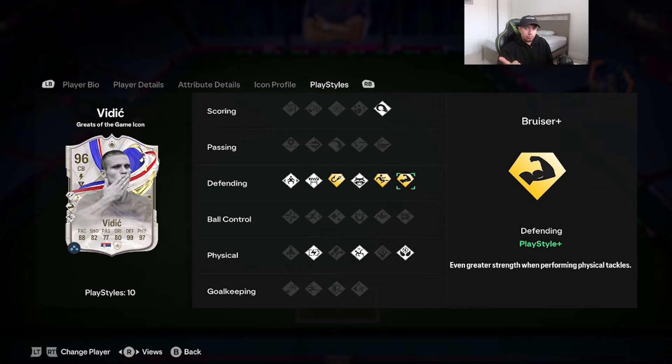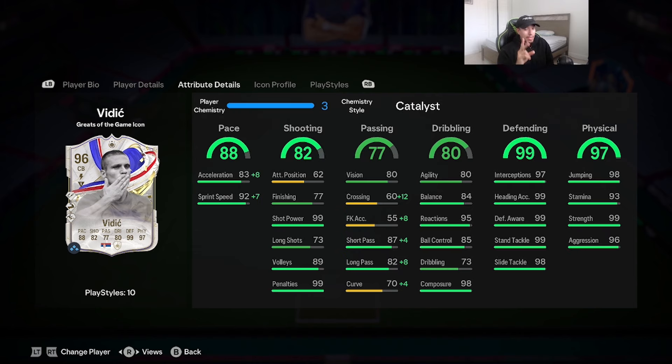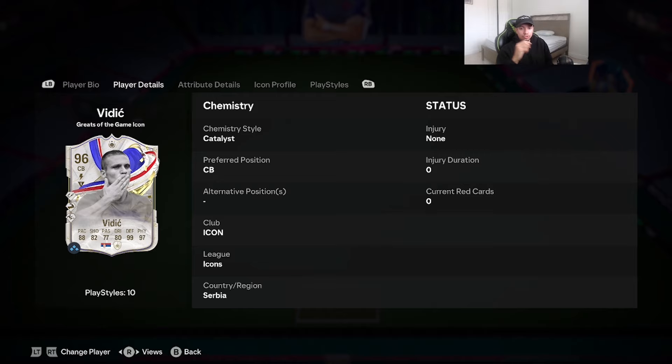The three play styles on gold are bruiser, slide tackle, and intercept. When looking at Vidic, there's really only one chem style to give him — maybe engine or catalyst — but the main thing you want to boost is the acceleration. Sprint speed at 92 is pretty good; acceleration at 83 is not great at this stage of the game. With the catalyst, acceleration goes up to 91, sprint speed gets maxed out, and passing gets boosted too. The entire defending category is basically 99, which is absolutely insane, along with 99 strength and 96 aggression. He also has 80 agility, 84 balance, and the jockey play style, so I expect his jockeying to be top tier even at 6'3".